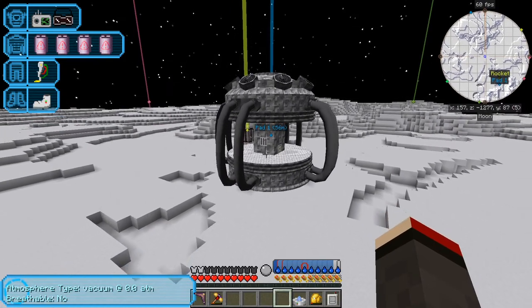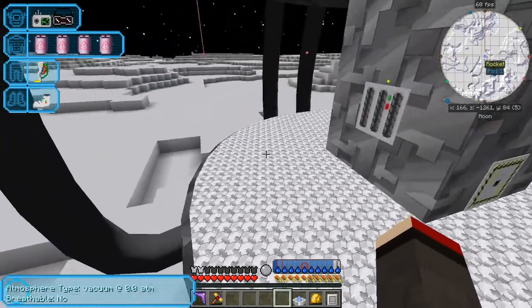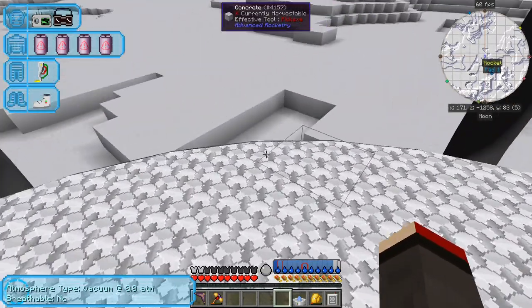Let's have a look at that from a distance - wow! Let's have a quick look at the interface because I'm not going to finish it this episode. It needs some things - there was a GUI bug. It's got increase atmosphere and decrease atmosphere, you can turn it on. It's got speed and power. It's got some space for gas which we haven't got, and I think it needs a biome link changer which we haven't got either. It says it needs at least 300,000 power.